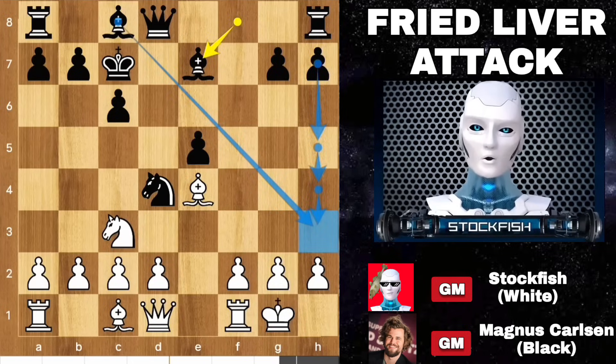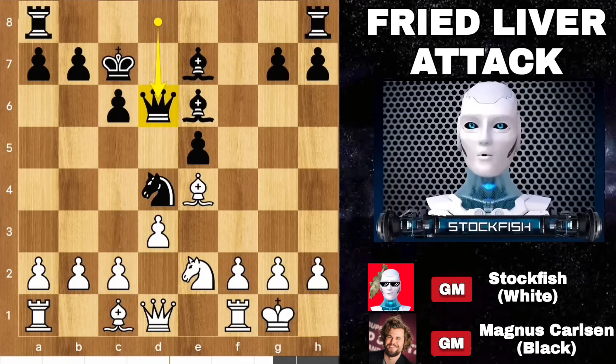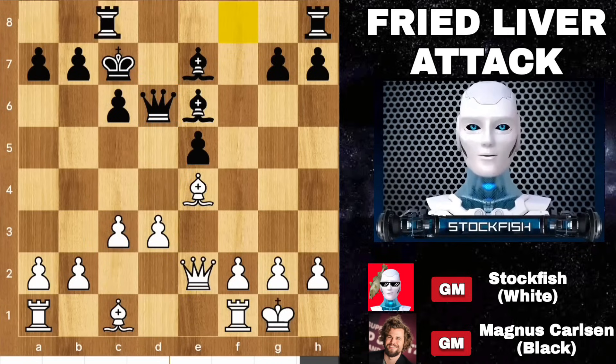Bishops will support the h3 diagonal. d3, bishop comes to e6, knight back to e2, queen up to d6. If you take it, then takes, then the d4 pawn will be a stressful problem. So c4, knight takes knight, queen takes e2, rook goes to f8, creating a safe square for the king.